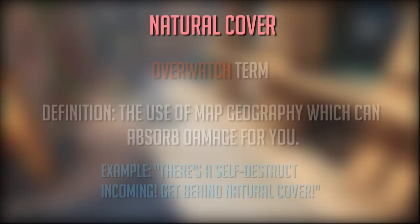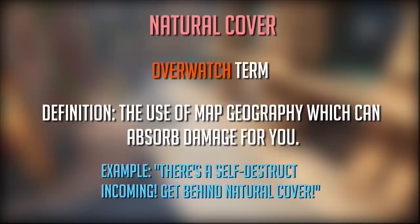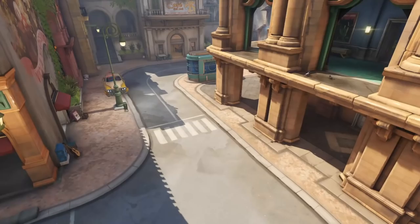Natural cover is one of the single most important concepts in Overwatch when it comes to positioning. Every role needs to use it, but for supports natural cover is often the difference between life and death. Basically, natural cover means using the map geography to provide you with something to hide behind from enemy fire. Any part of the map geography that absorbs damage can be used as natural cover. Our friend Zenyatta will now demonstrate some examples, but feel free to get creative and find whatever you can.